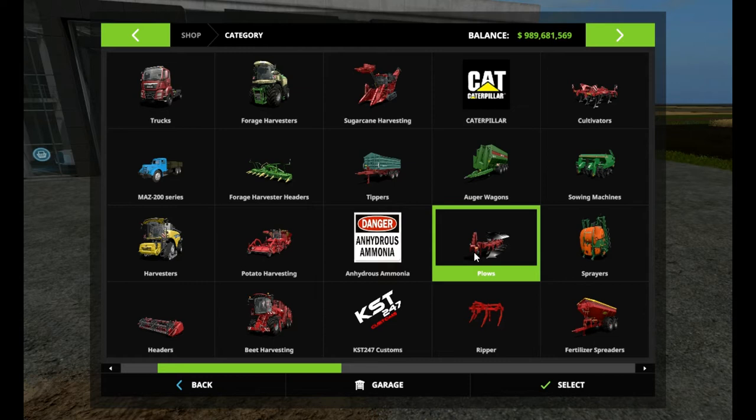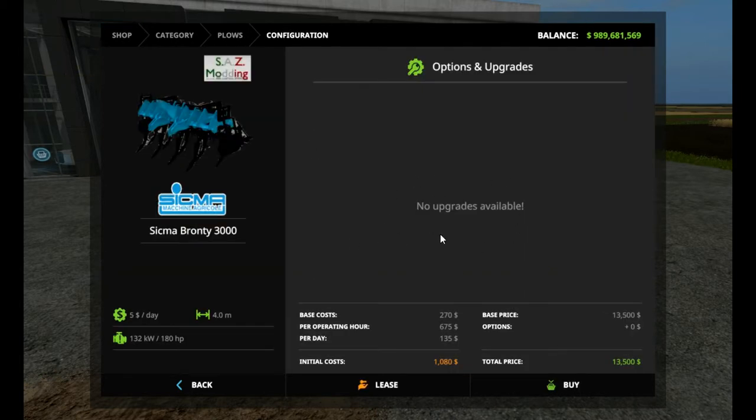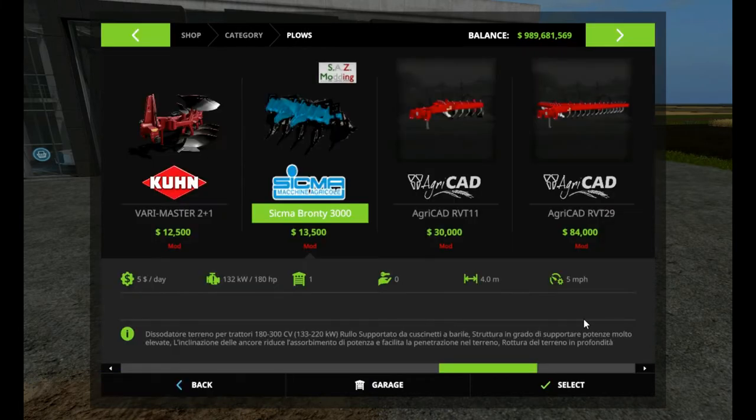It is listed under plows. As I can see, it is a ripper. The Sigma machine here has no upgrades. It'll cost you $13,500. It's 4 meters wide, so it's not huge. It runs 180 pph as its minimum, and it will go at a speed of about 5 miles an hour. So you're not going to go flying through the field, but you're deep ripping and those things look aggressive.